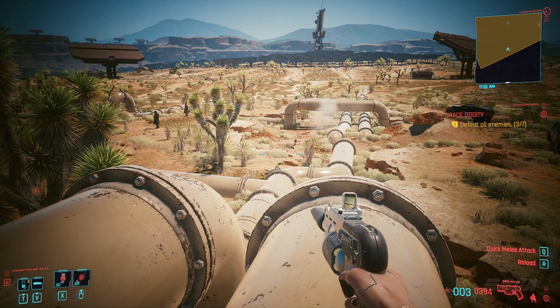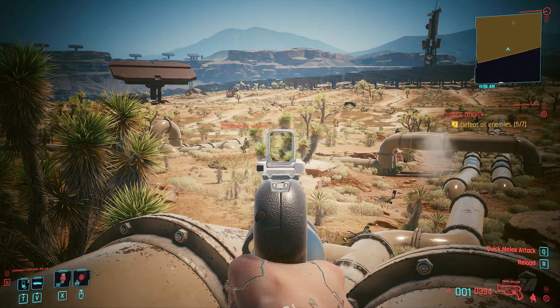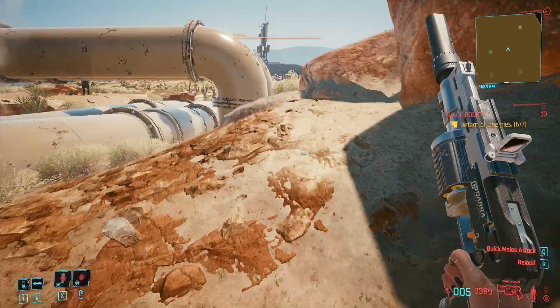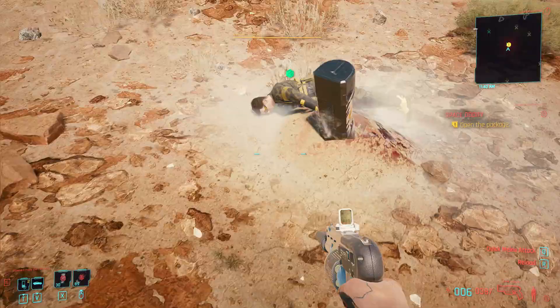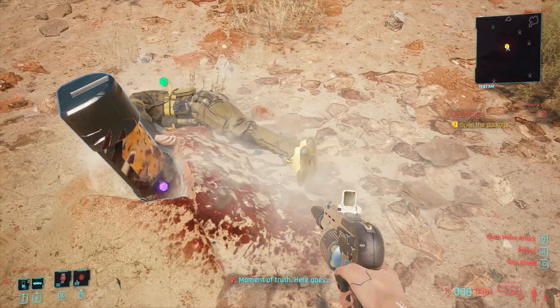Head to that location and there you will find a few enemies — total 7 of them. It's better you change the game mode to easy and fight them if you are low level, because if your weapons are not that strong you will have a problem. You can also try stealth or just go for the headshot if you have overpowered weapons like me.